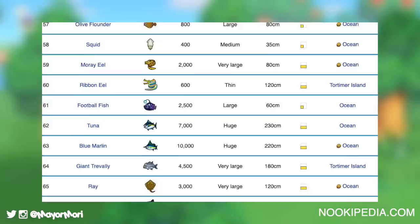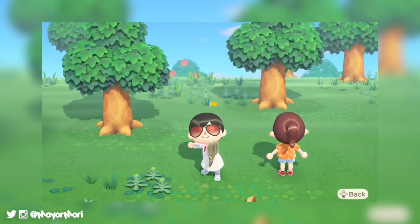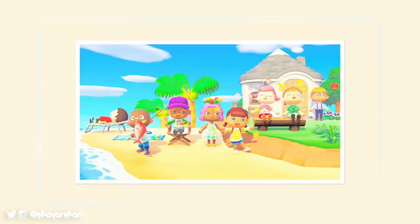So far we only know of three fish, including the pond smelt shown here being caught from a river, a squid which was shown off by the player, and finally the red snapper again shown off by the player as he posed for a screenshot.